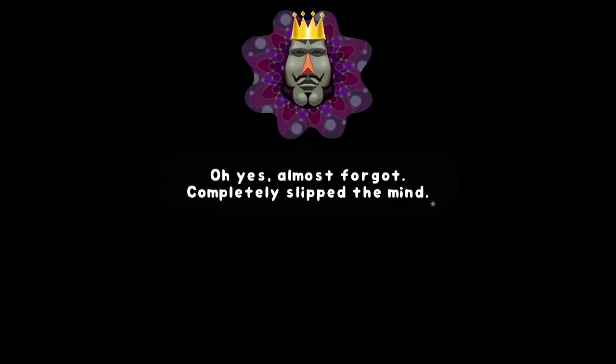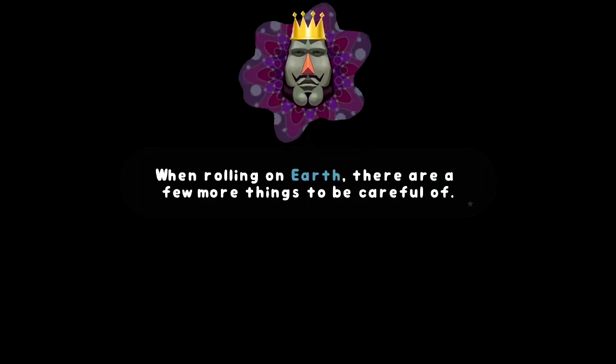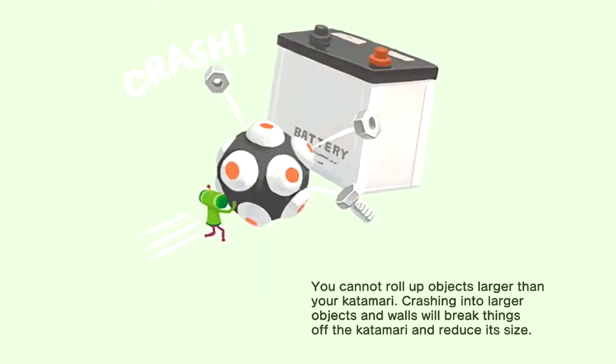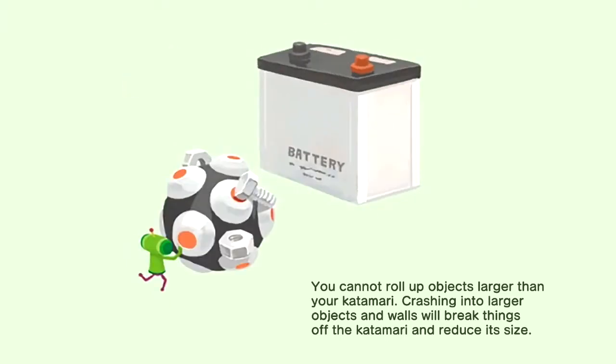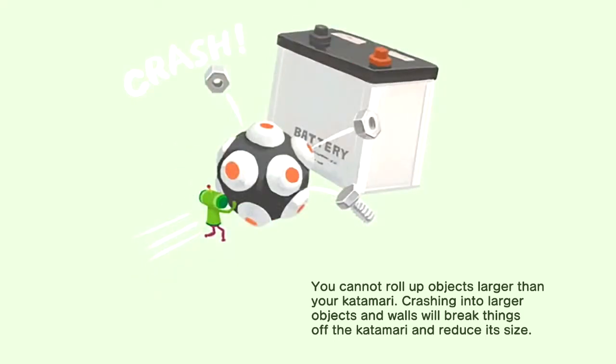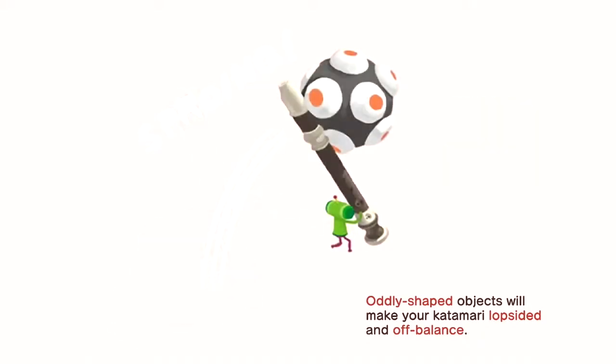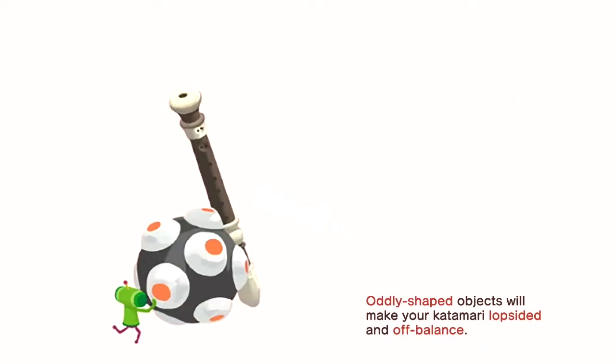Almost forgot — completely slipped the mind. When rolling on Earth, there are a few things to be careful of. You cannot roll up objects larger than your katamari. Crashing into larger objects and walls will break things off the katamari and reduce its size. Oddly shaped objects will make your katamari lopsided and off balance. But actually it's a lot of fun to do that.